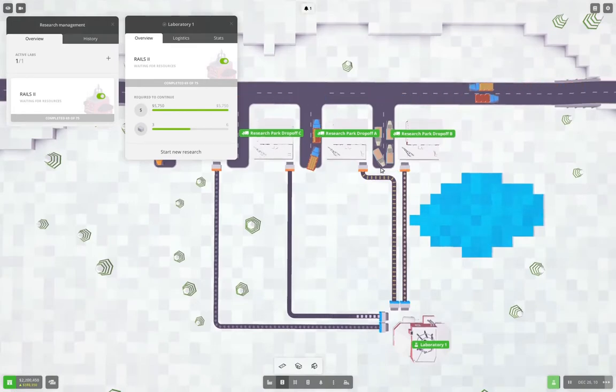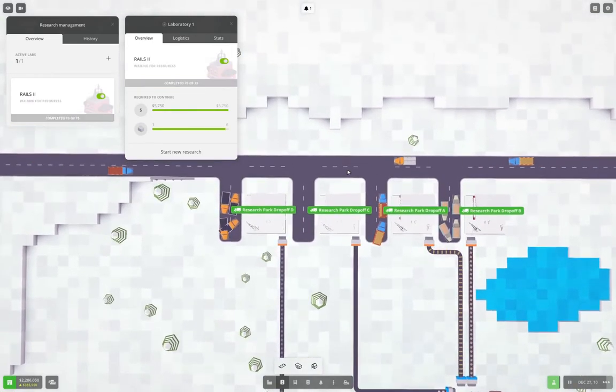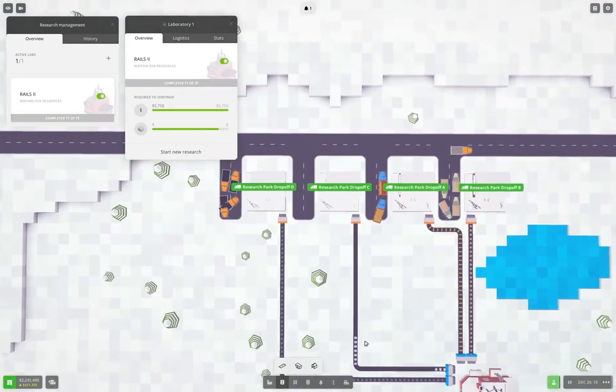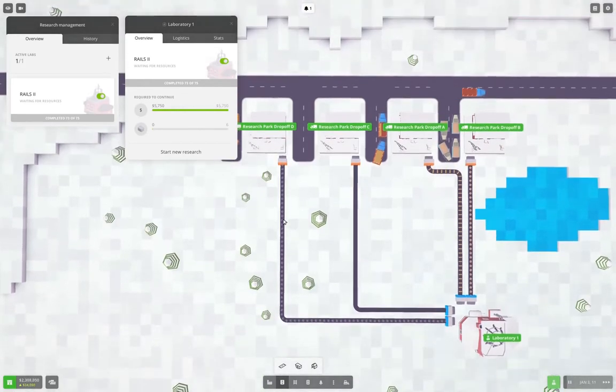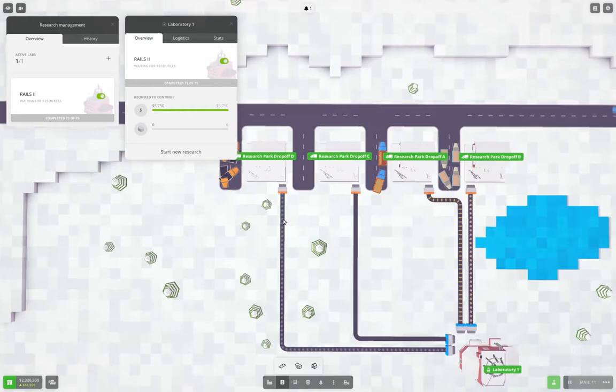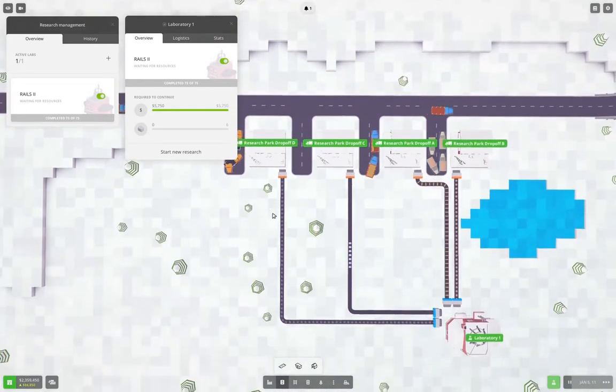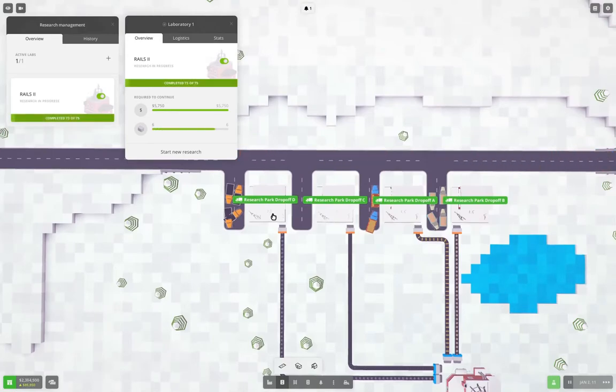We need a couple more stone deliveries. We'll bring in the iron bars here — I think the same truck can bring iron bars as stone. That's 72 done, 73 done — we've got two more. And one more drop-off will do it — there it is.